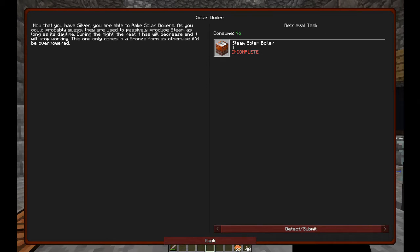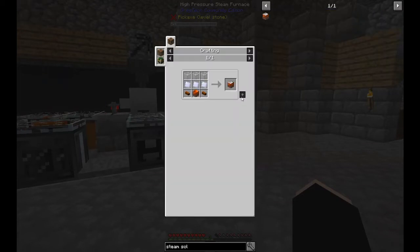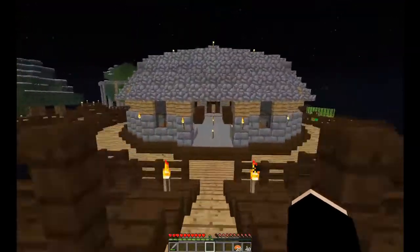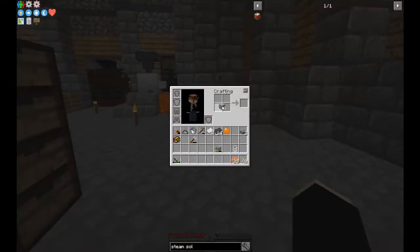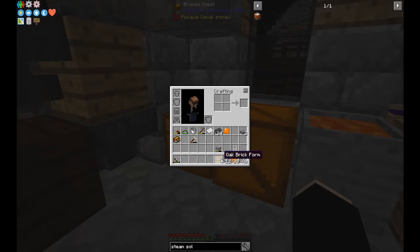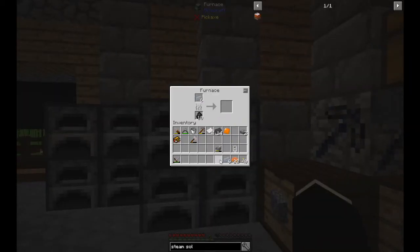I might make a few more solar boilers depending on how pricey they are, because I could put them on the roof and just put a bunch of them there and get free steam. It needs silver plates, five bronze plates, two small bronze pipes, and twelve bricks. Makes sense. It's not a huge deal, just a bit more work.